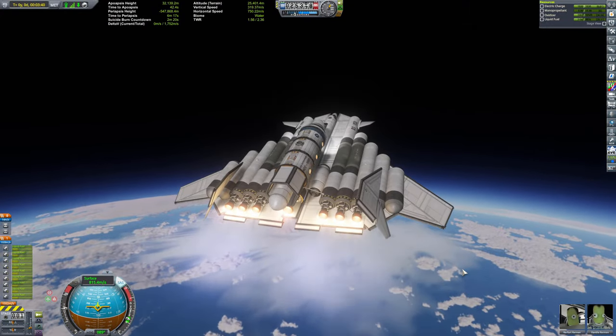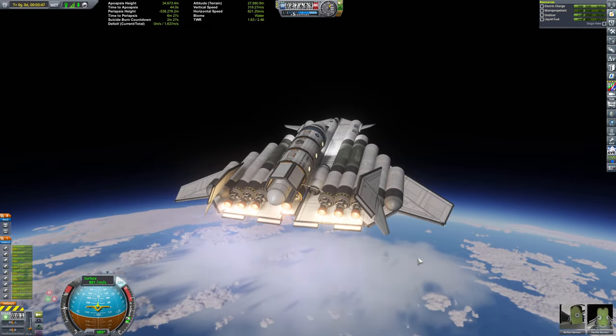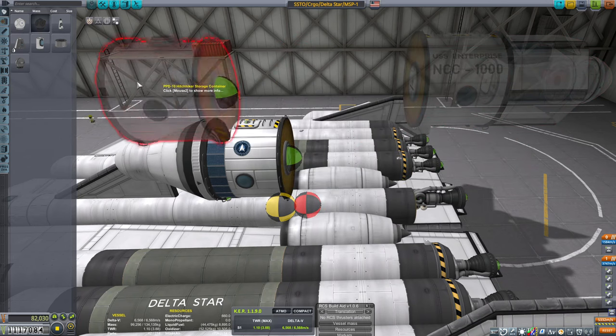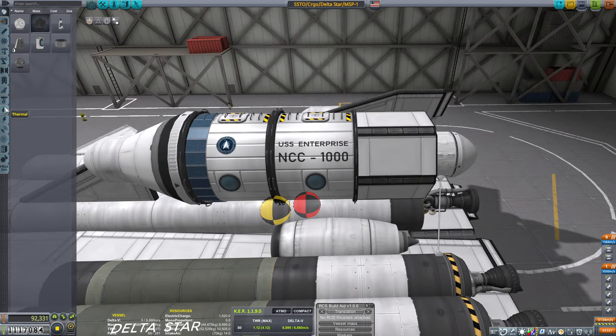But I really, really wanted this SSTO to be the main builder of the ship, so I just went ahead and made the cargo lighter, even though it still had that massive amount of drag in the back.